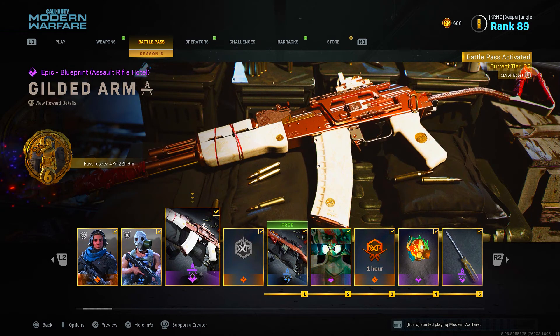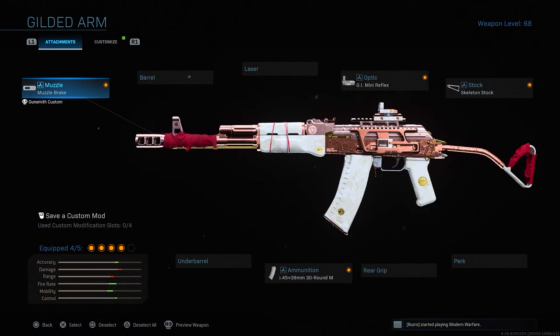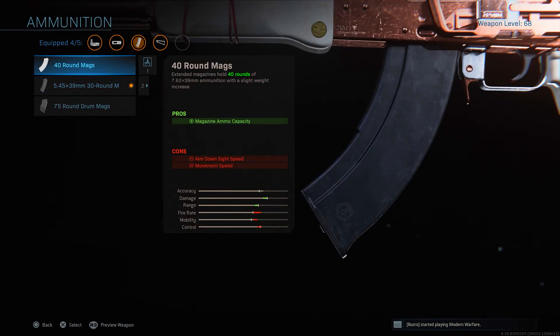Back to the AK-47 Blueprint — if you guys haven't already seen the attachments on it, here they are. The first one is the Muzzle Break, the second is the GI Mini Reflex Sight, the third is the Skeleton Stock, and the final one is the 5.45x39mm 30-round magazine, which changes this weapon. So instead of firing a 7.62mm cartridge, it will be firing a 5.45mm cartridge, meaning the damage is going to be a little bit lower.